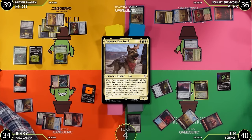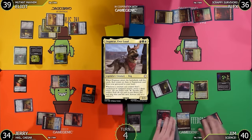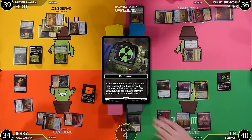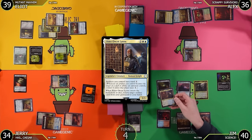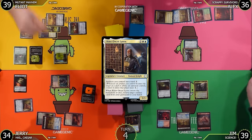Jerry goes to 34 — five Dogmeat damage! How could this dog do this to me? I rescue and foster dogs and this is what I get! I'll tap my rad counter trigger, draw first, then mill one — Elder Owen Lions, a 3/3 that gives my artifacts Ward 1. So nice. You lose a life and your rad counter. I've got another trigger and keep hitting non-lands.